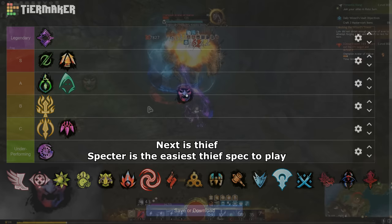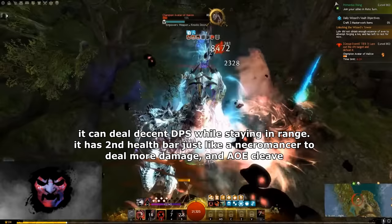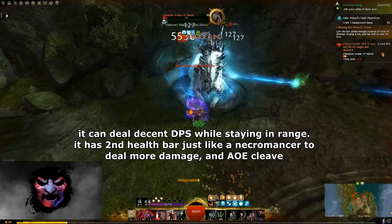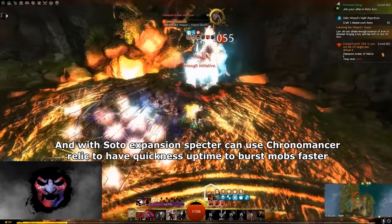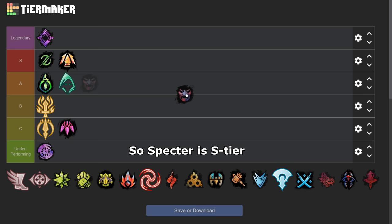Next is Thief. Spectre is the easiest Thief spec to play. It can deal decent DPS while staying at range. It has a second health pool, just like a Necromancer, to deal more damage and AoE cleave, or use it as a shield to absorb incoming attacks. And with the SotO expansion, Spectre can use the Chronomancer Relic to have Quickness uptime to burst mobs faster. So Spectre has decent DPS, decent sustain, and it's easy to play. So Spectre is S tier.